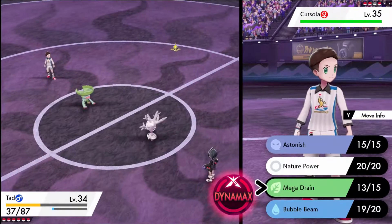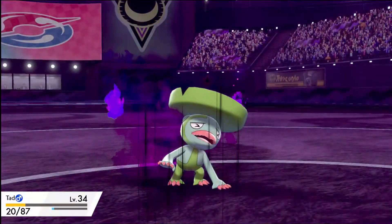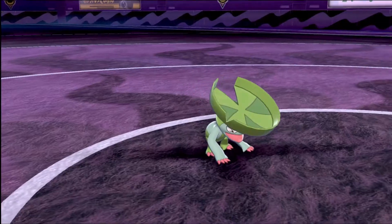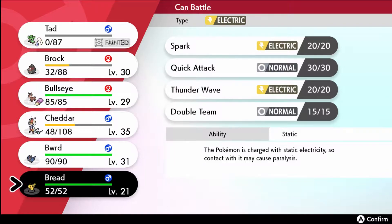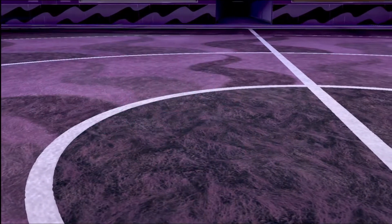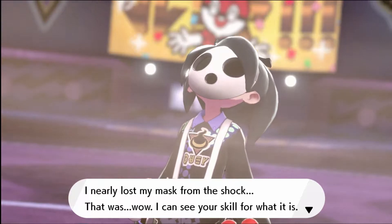Like any true anime protagonist, Cheddar steps up while fighting the ghost gym trainers and evolves — giving us the edge we need. But you thought it would be that easy? No — when fighting the ghost gym leader, he ends up killing — no, murdering — Tad, my favorite Pokemon on my team, from the beginning, gone, dead. He didn't even get to be a Ludicolo. I probably would have lost if I didn't sacrifice Bread to heal Cheddar. Still a close fight, and just like that half our team is dead, but we got the badge.